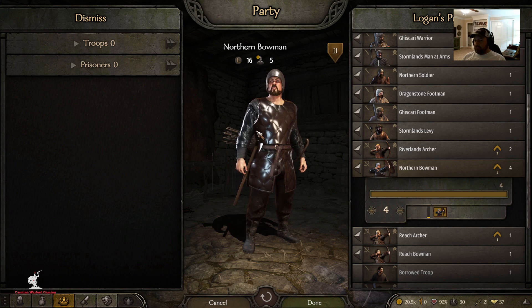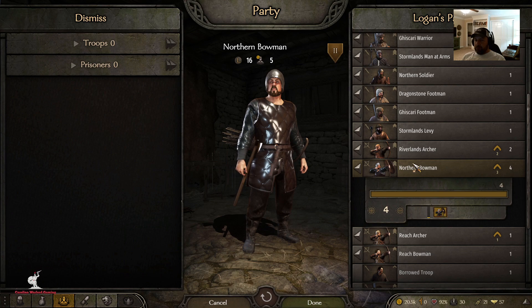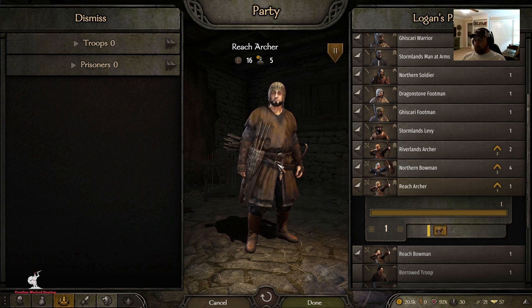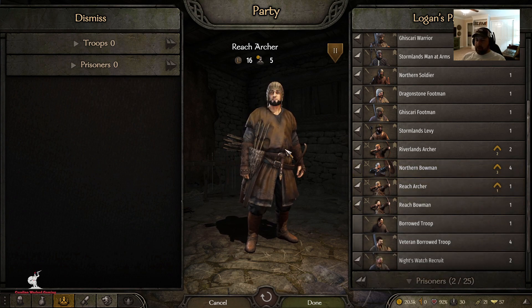I also have Stormland Man-at-Arms, Northern soldiers, Dragonstone footmen, Ghiscari footmen, Stormlands levy, Riverlands archers, and Northern bowmen. The cool thing about the Northern bowmen is I went ahead and threw a shield on them — something different, since archers usually don't have shields. It gives them a little extra defensive capability; they won't have double stacks but they'll have that extra defense once infantry catches up to them. Reach archers are also some of the best in the game as they level up.